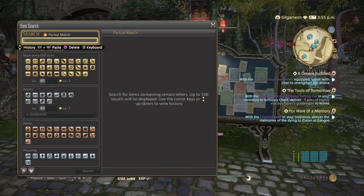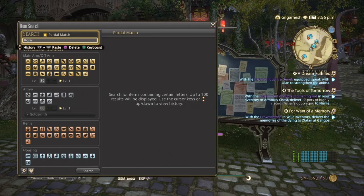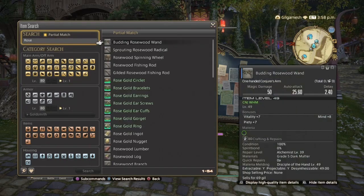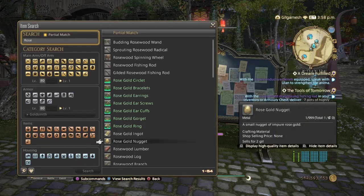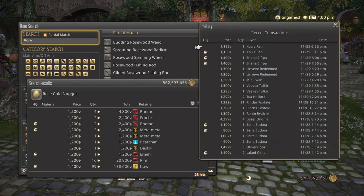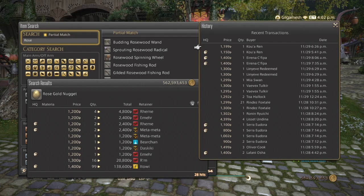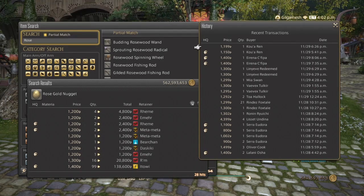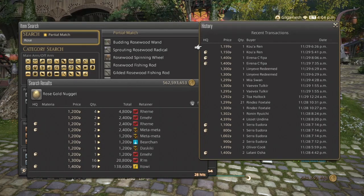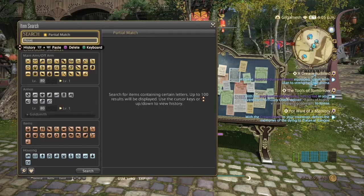Last but not least for Goldsmith, Rose Gold Nuggets. Like the Hippogriff Leather, this is an endgame recipe item for A Realm Reborn, and also used in Heavensward and beyond. We have 28 hits on my server — pretty good, decent sellers over the past couple of days. Normal quality seems to be over high quality, but again, small amounts — I would go with about five.